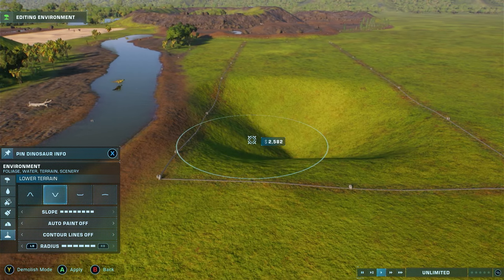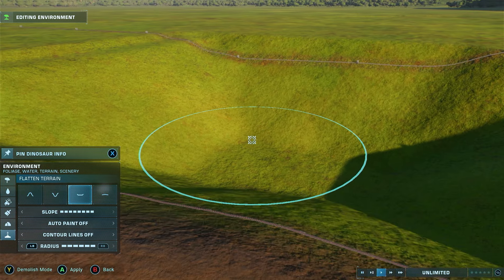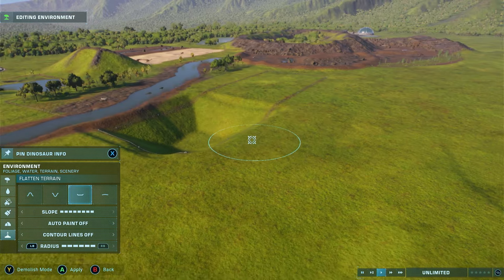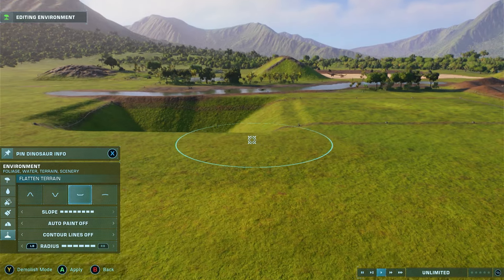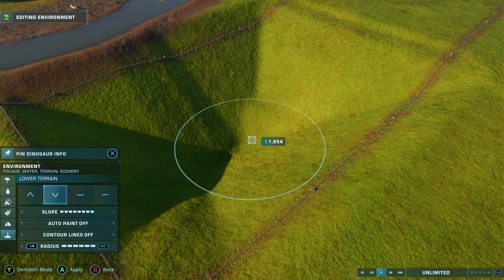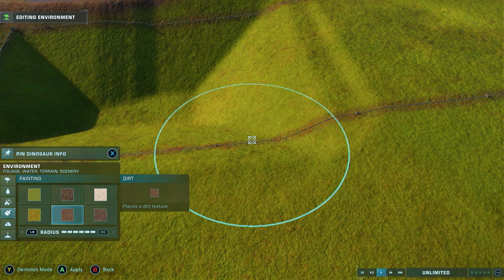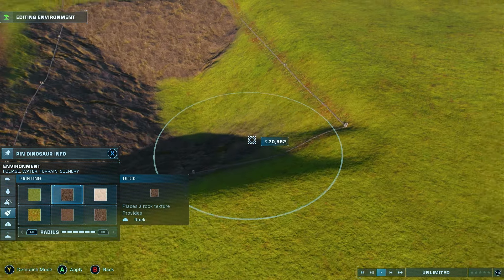That's deeper than what I was doing before. Not exactly what I want, but it's something. It's certainly something. Might be as good as I can make it. Oh, I can go deeper — just a little bit deeper. That'll have to be the cliff. And with that, I need to place some rock. Make it look very cliff-like.